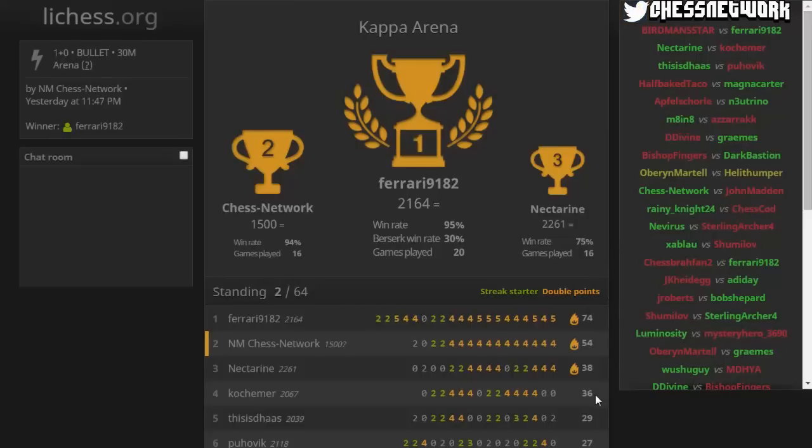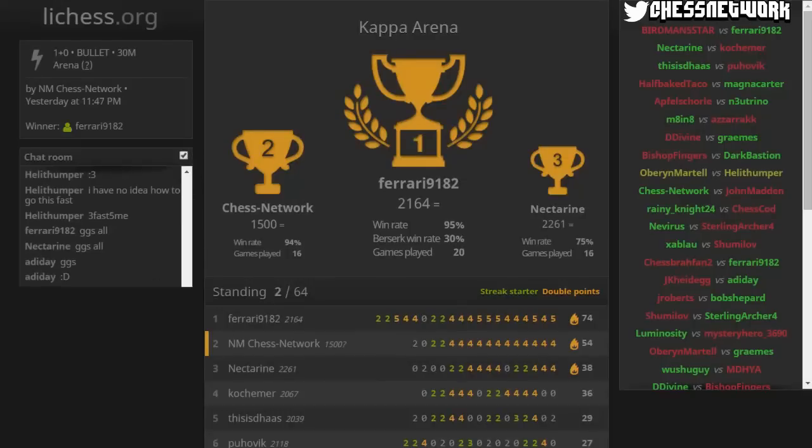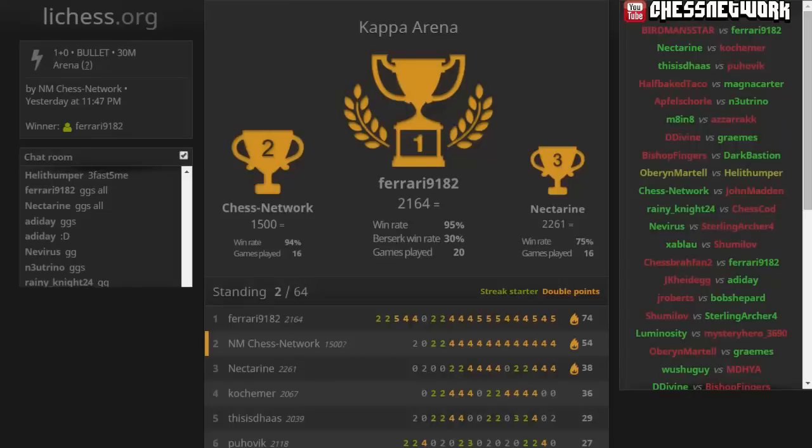38-36-29 — too fast, too furious. A lot of fives, a lot of berserking — berserk rate 30%. Whew! Did anyone type out kappa? Did anyone have their kings turn into Kappa in that one? I don't think any of my opponents had that pop up — but okay, good games all. That was another fun one!